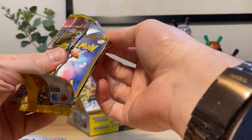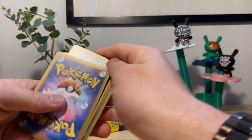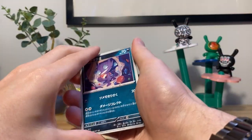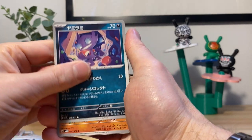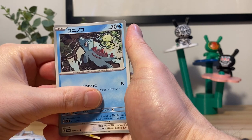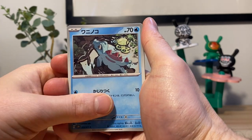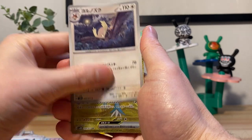Definitely getting some consistent hits here but nothing insane. Show me the insanity — I want to yell and shit myself. Mud horse. We got Totodile — I love that art dude, he looks like a little dog carrying a stick around. That's so fucking cute.